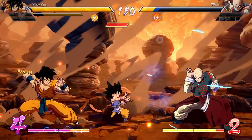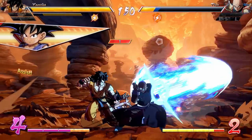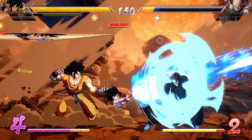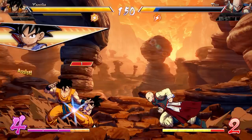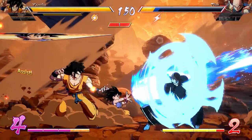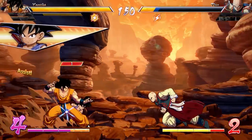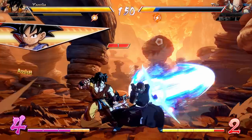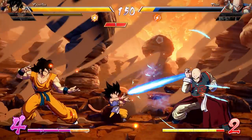It acts like a beam and pretty much has all the useful qualities of it. It's not as good as Super Saiyan Goku's beam or Goku Black's beam, which are just straight-up amazing assists — probably the best in the game — but this one is going to be super easy to slide into teams. You never have a hard time getting a beam assist character on a team. All that matters after that point is if the rest of the character is good, and I think Goku GT could be exactly that.